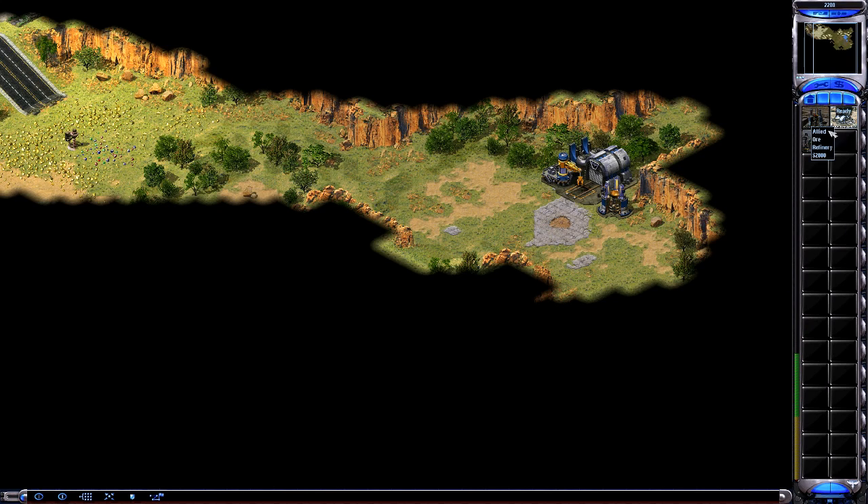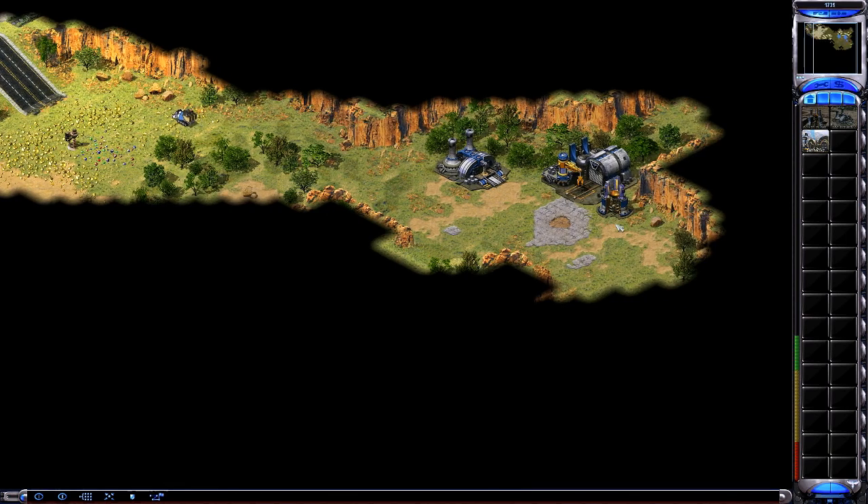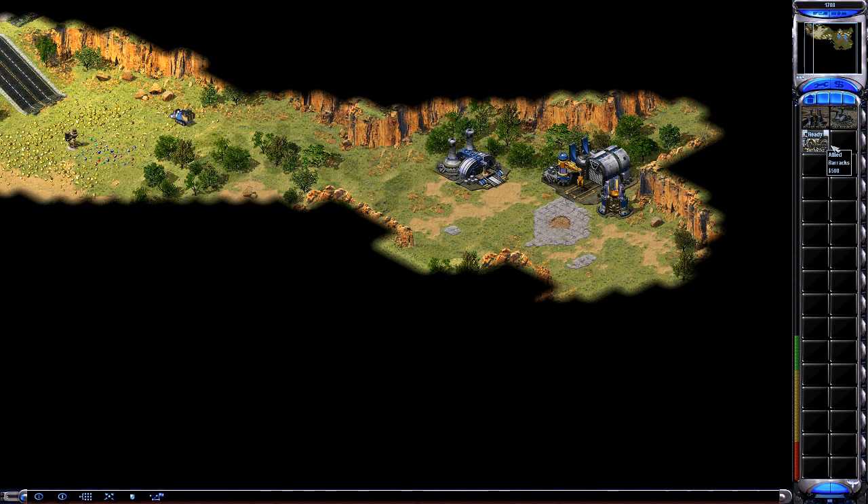Construction complete. Your new chrono miner will automatically begin to collect ore. Many buildings and units depend on one another. Placing a power plant allowed you to build a refinery and barracks. Placing a barracks will allow you to train infantry. Left-click on the barracks to start its construction. When it's finished, place it on the terrain just like you did with the refinery and power plant.